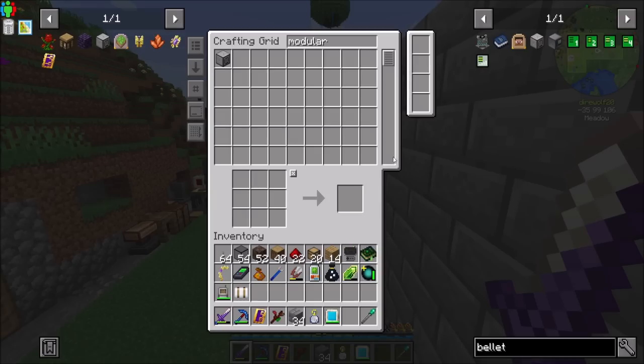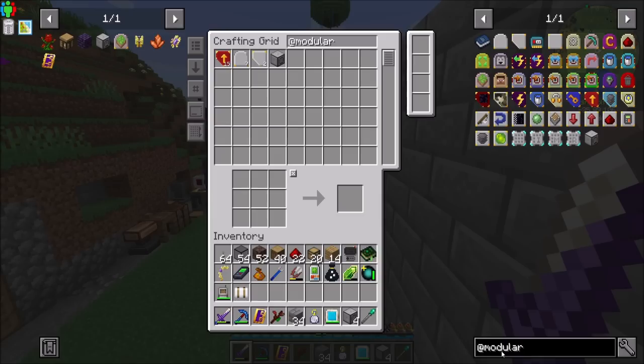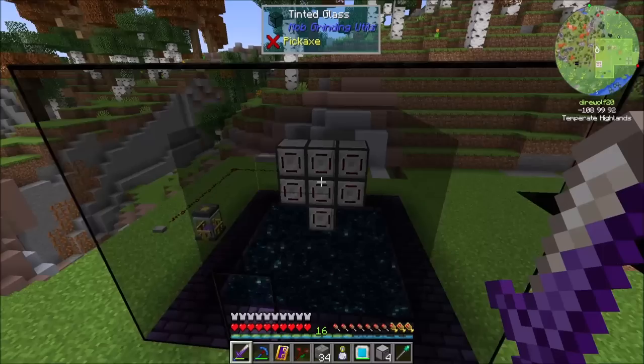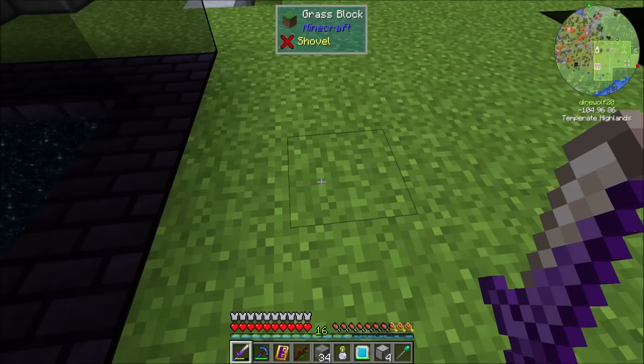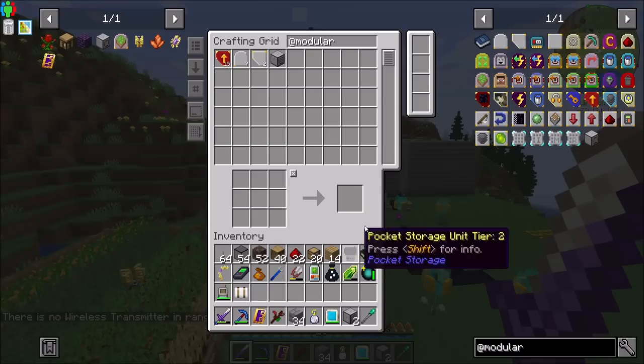Before we auto-kill the Wither, I want to do more with Modular Routers — I'm probably going to want another batch of these, so just give me four more. Modular Routers is going to let me do some cool stuff. Specifically, I want to be able to transfer items into these Modular Routers over here, because we need to populate them with Soul Sand and Wither Skeleton Skulls. We're doing that manually right now, and Dyer wants automated.